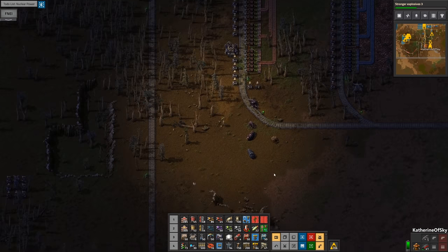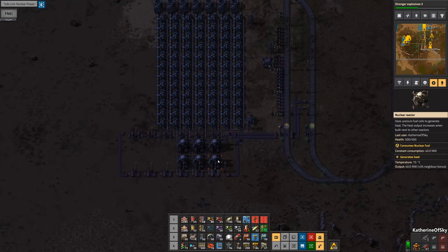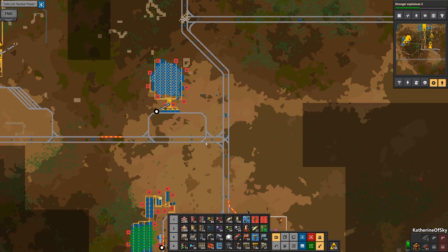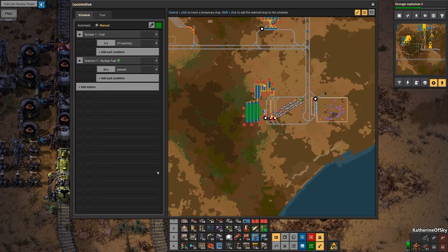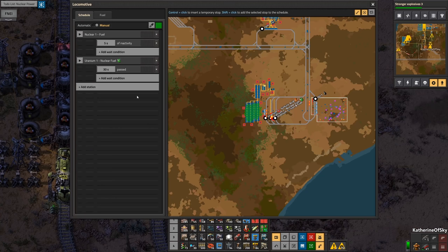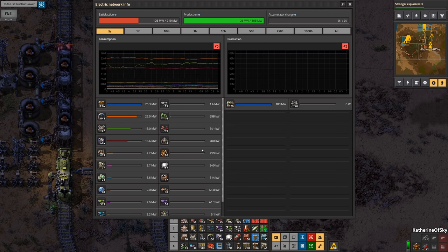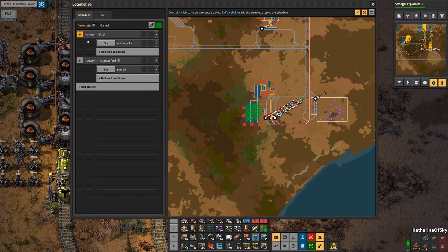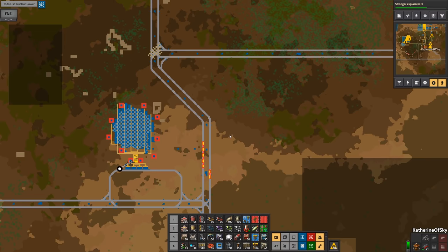I want to check from map mode. Do we have our nuclear reactors heating up? They're still lacking fuel — we might need to check if there's something else going on here. We do have fuel — look at this, we have a hundred fuel! Why is this not doing things? Oh — the train is on manual mode, that's why. Go to Nuclear One, please. I might slightly have forgotten to set that up.